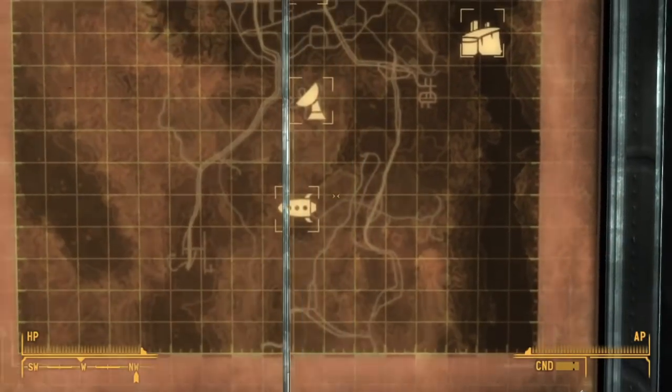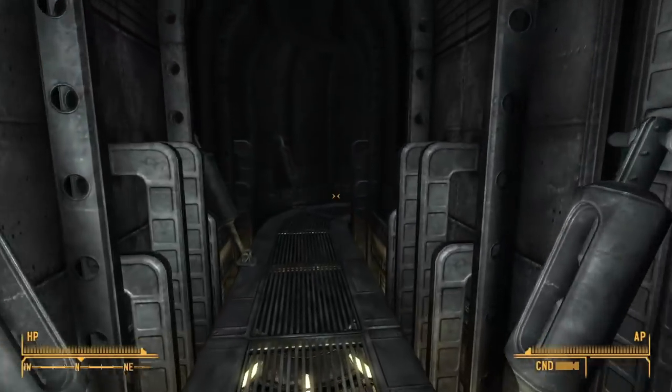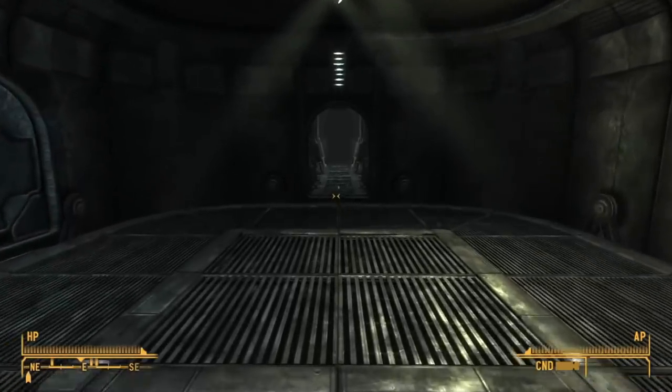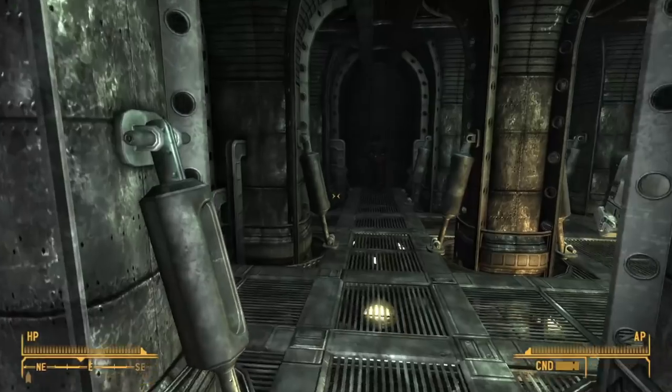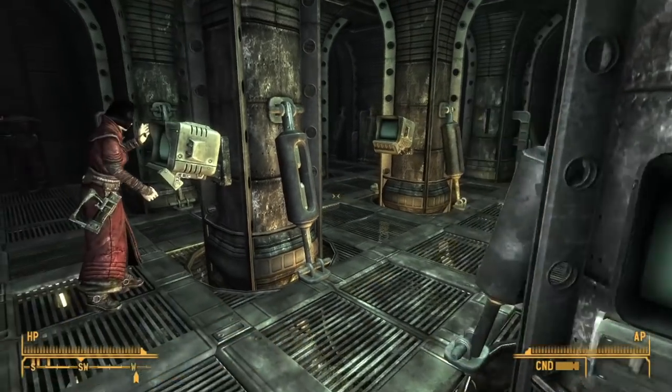What's up guys, how's it going? In this video we're gonna take a look at a very easy to miss little thing in Hidden Valley Bunker. It's just down here on level two, the same level with the elder on it. If we go over to the other side here, there is a scribe — Scribe Chuckle-fuck — and we gotta help him isolate the virus on these computers.